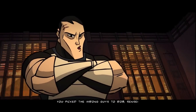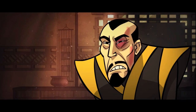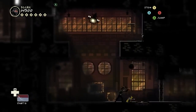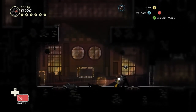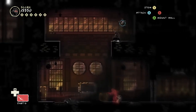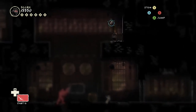Cutscene. Looks like now we've gotta save our master. Whenever a guard sees a body and they don't exactly understand what's going on, they get terrified — and that's good for us.